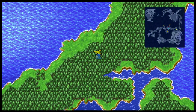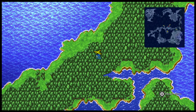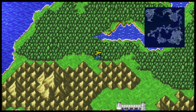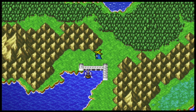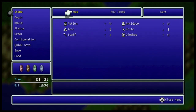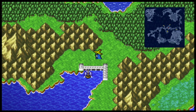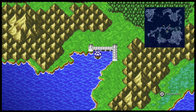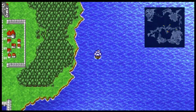That mini-map in the top right was not present in any other release of the game as far as I'm aware other than the Pixel Remaster, and it makes things a heck of a lot easier. Not just for the world map, but for everything. A lot of people have complained about how much easier this game is in comparison to the NES version.